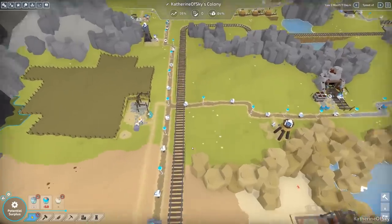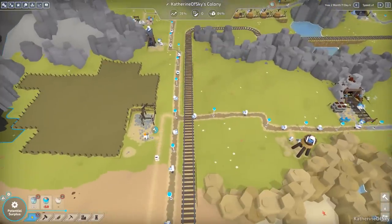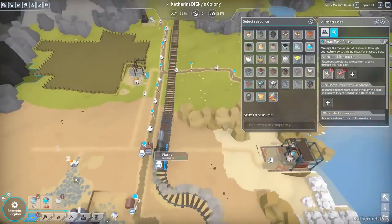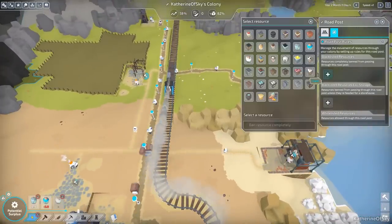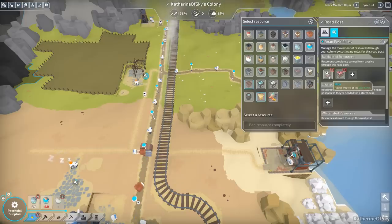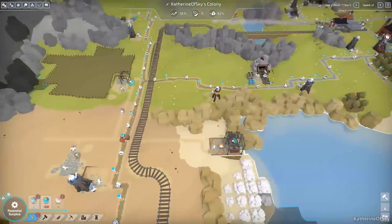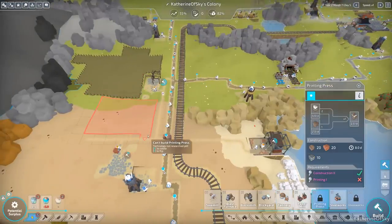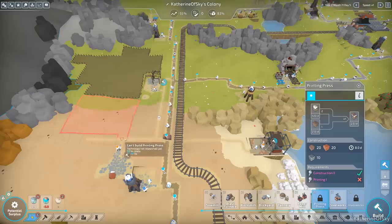One of the things we want to do is forbid stuff at this road post - I want to forbid meat just in case it accidentally gets on the whole thing, and we want to forbid hides as well. We'll do the same at this other road post - meat and hides - so it doesn't escape. I love the hide icon by the way, it's so charming - it's like these Holstein cows, black and white. Let's make sure this is correct.